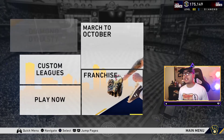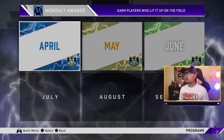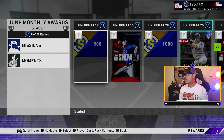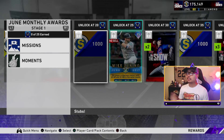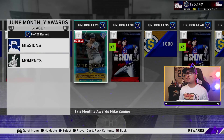Let's go ahead and reveal the monthly awards for June. Right now we've got all stages in there. The first diamond is an 85 diamond Mike Zanino, June 2017. At 10 wins we get 500 stubs, one show pack, 1000 stubs, and then Mike Zanino. His stats are 58 and 79 contact, 86 and 96 power with 22 vision - really good fielding. Kind of like a Gary Sanchez type card, great pop at catcher.